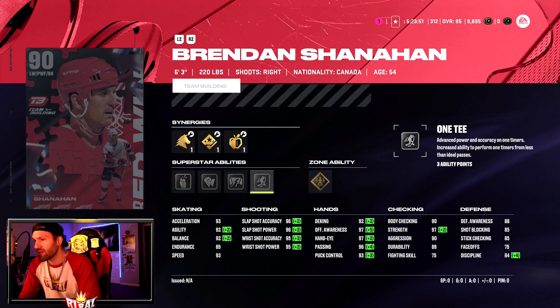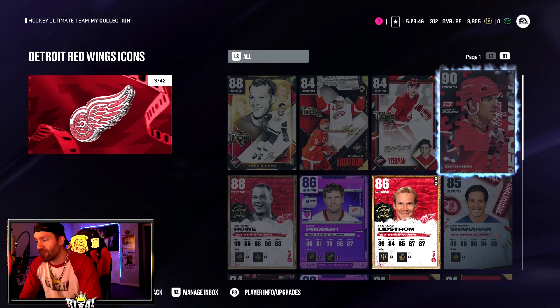Shanahan's abilities include Make It Snappy, Back at You, Close Quarters, 1T, and Unstoppable Force. A pretty good looking card, but that Mike Modano — holy.